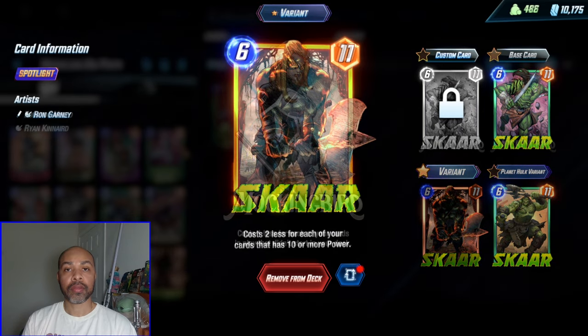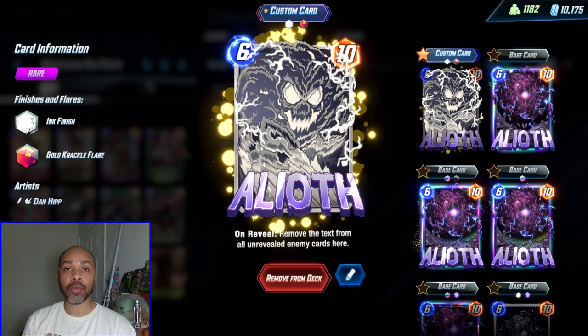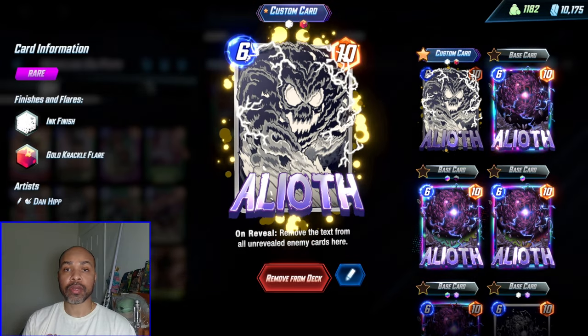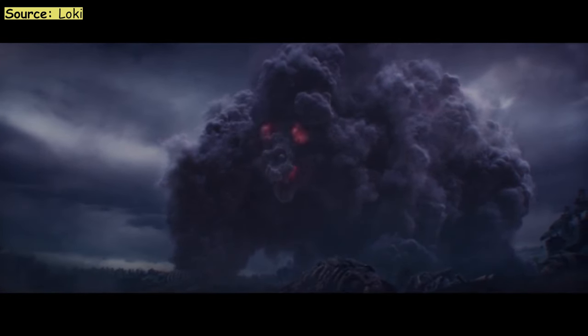There's also Scar, Mockingbird, and Elioth. When you're using this deck, you will probably have priority, and Elioth is just great at shutting down your opponent's game plan when you have priority.